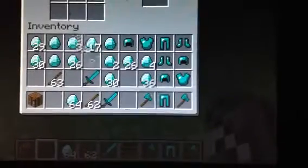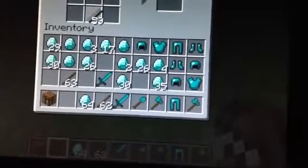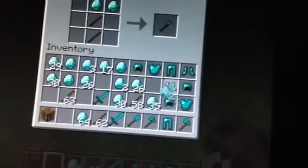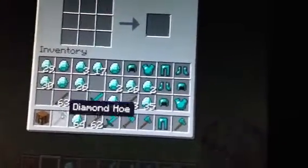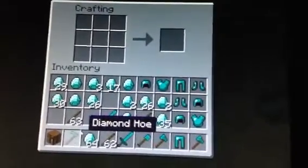Third, you need to have two sticks and one of your material. Last but not least, you need to do two sticks and have two of your materials like that. That's how you make tools and swords on Minecraft.